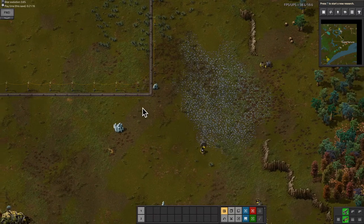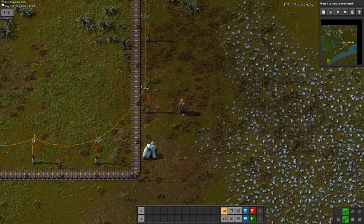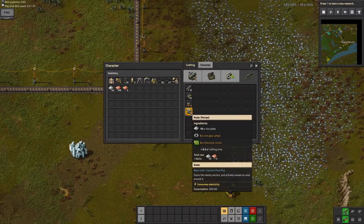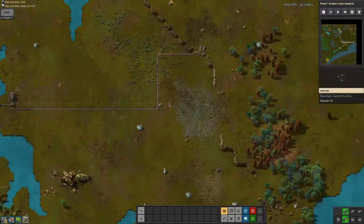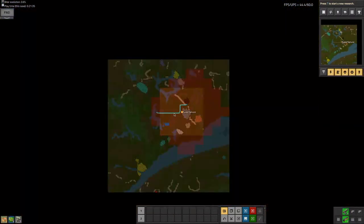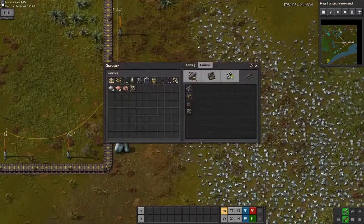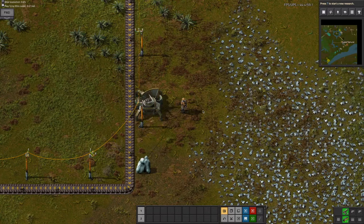Hi, SeriousRious here, back with another Factorio++ video, episode 2. It's just been a little bit since last episode, and I can now craft a radar. This is going to be pretty important for seeing — you can see in the minimap there is some pollution, which is this red cloud. This will become important later, not right now, but it's going to be very important later.